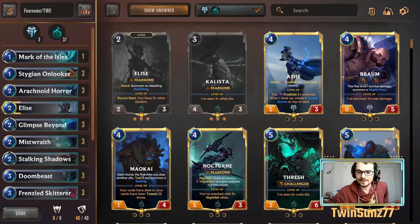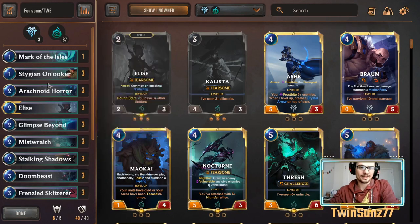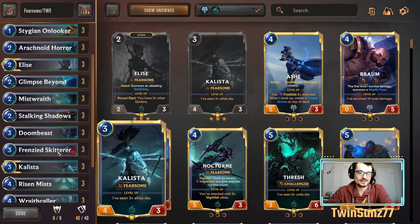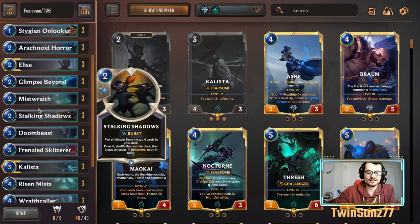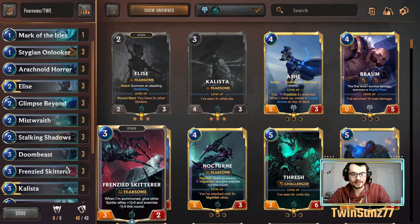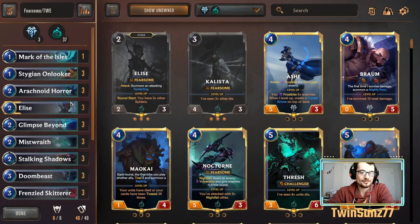Today I want to go over a fearsome deck. As of late there's been a lot of good fearsome decks running around. The core shell is a mono Shadow Isles deck using champions like Elise and Kalista. This is a sort of new player friendly deck because it doesn't use a ton of epics. It does use Elise, which you start with two of, but it runs three Kalista — she's not super important so you can get by without her, though she's pretty solid.